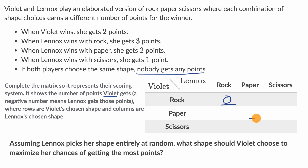Similarly, if Violet picks paper and Lennox picks paper, Violet gets zero points. And if they both pick scissors, that entry is also zero.